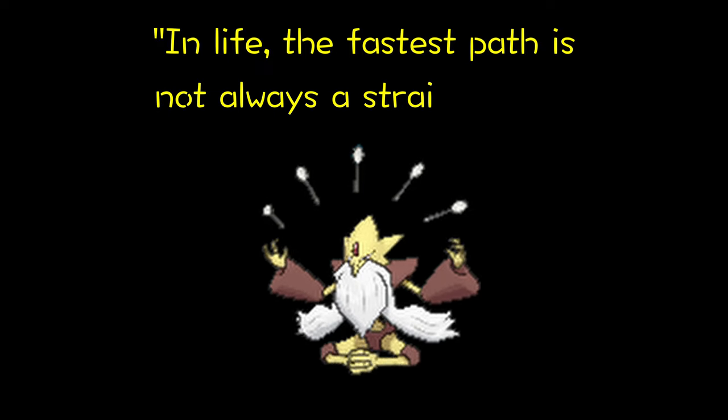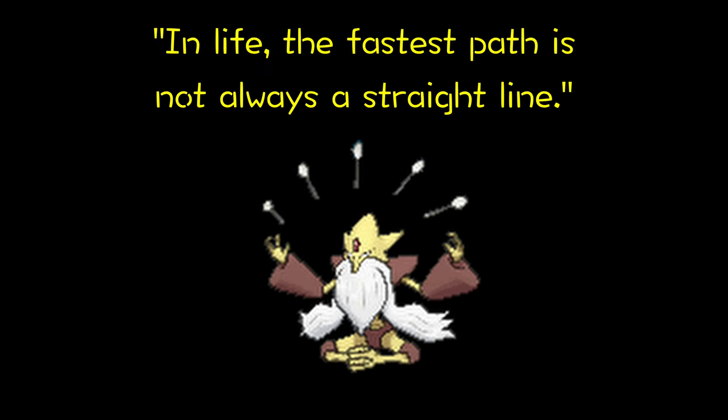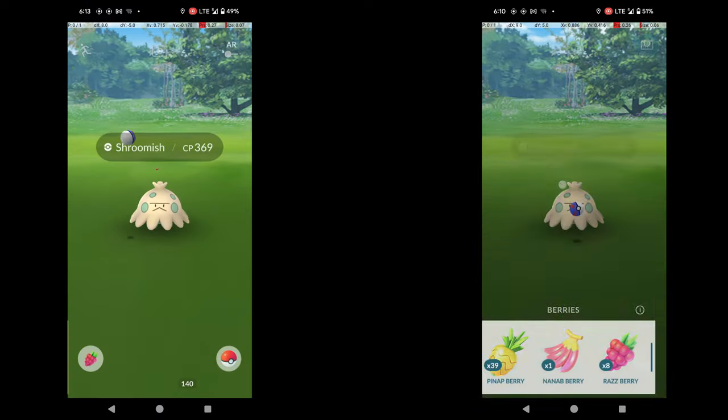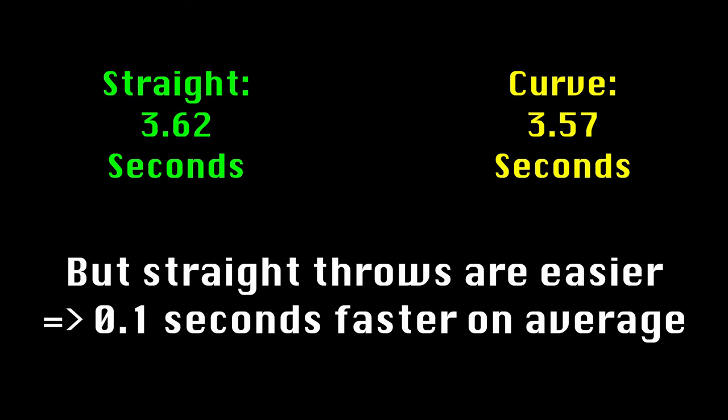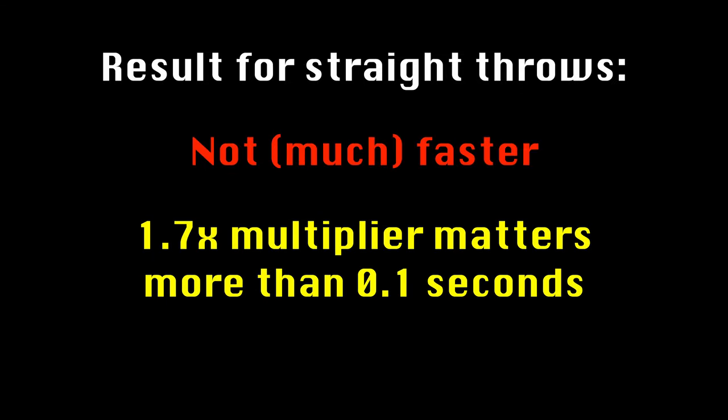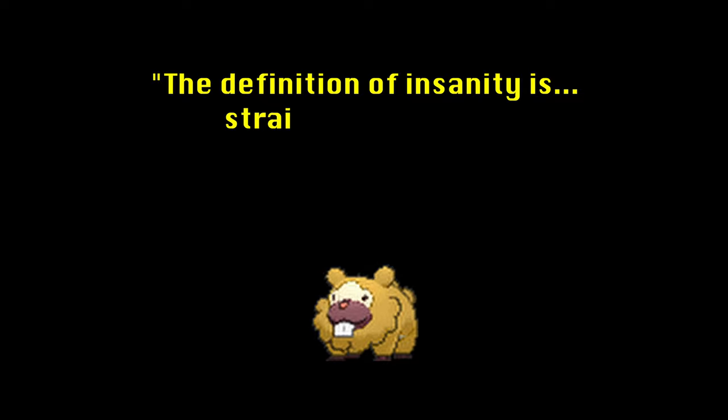I recorded some straight and curveball throws where I tried to release as quickly as possible in order to compare. I found that straight throws were more reliably quick, about 0.1 seconds faster than my average curveball throw. But my best curveball throw was faster than my fastest straight throw. So straight throws aren't much faster, if at all, and the catch rate multiplier on these throws is much worse than for curveball throws. In conclusion, don't Quick Catch with straight throws.